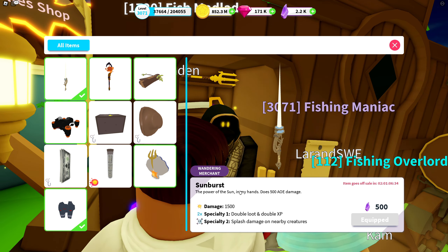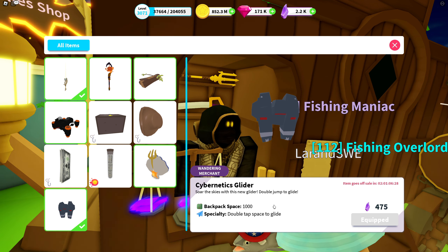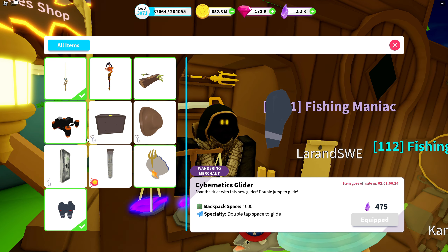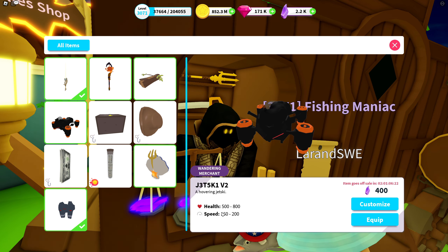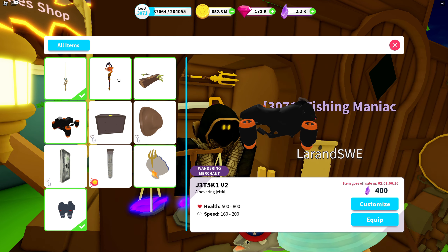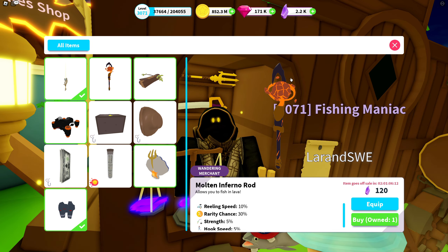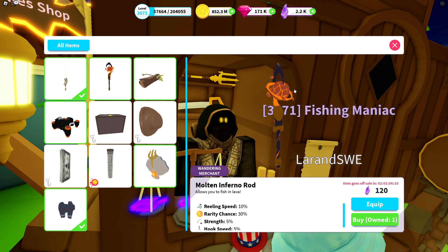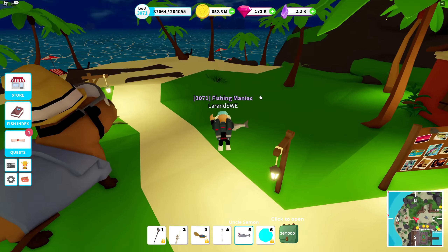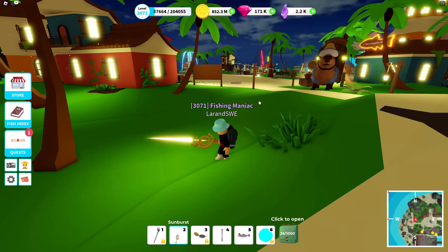Grab the opportunity if you want to boost yourself during the summer. You have the Sunburst, basically the best spear in the game. We also have the Cybernetics Glider — fantastic glider, biggest backpack in the game, allows you to glide, actually pretty fast and entertaining to drive. I have them all in separate videos so you can check them out for a full review. And this one helps you fish in the lava inside the volcano. Need to find these other fish locations now.